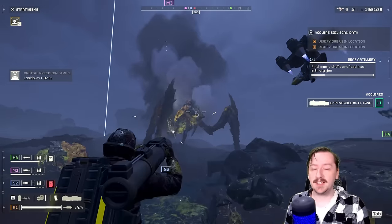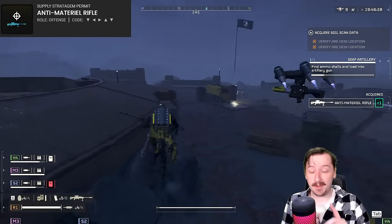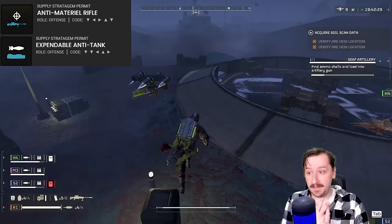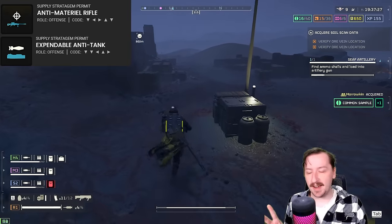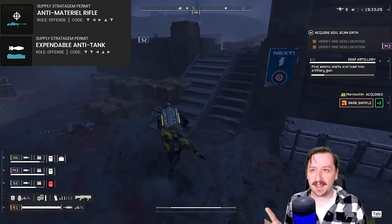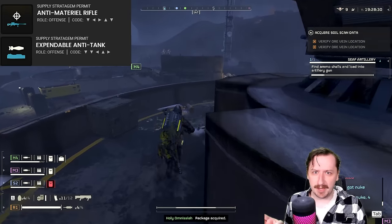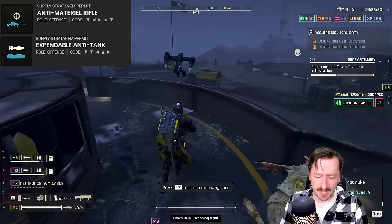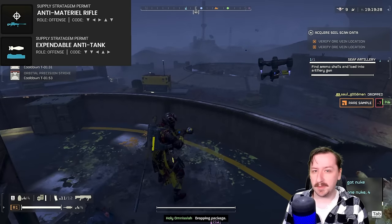The Anti-Material Rifle is quite flexible with stratagems. Generally I want to take stratagems that are good Titan killers. I'll take the AMR as my first stratagem and the Expendable Anti-Tank Rounds as my second, because they come up so fast and you can knock out Titans, Chargers, and Tanks really quickly — those are about the only things the AMR can't kill fast. I wouldn't recommend pairing it with other weapon stratagems, since it's too clunky swapping between two.